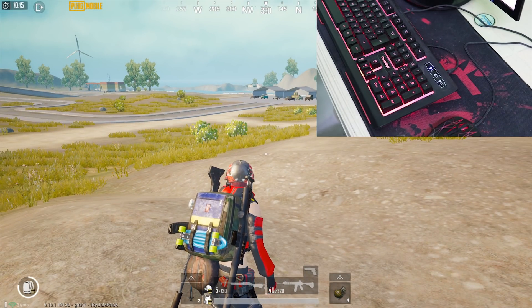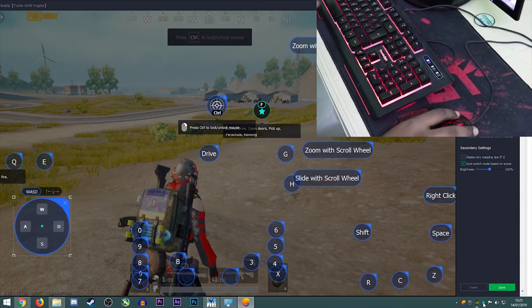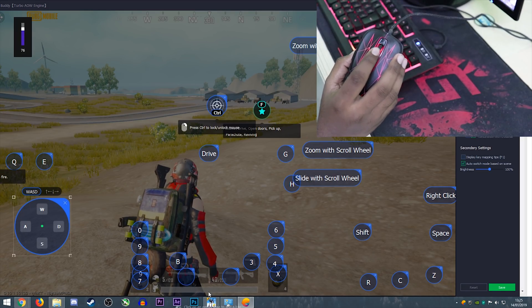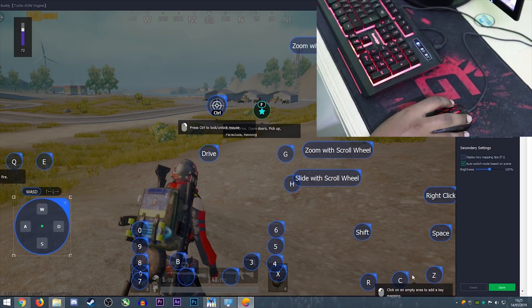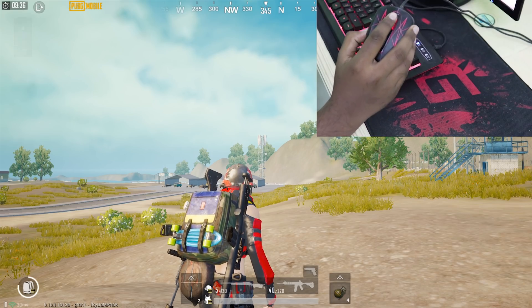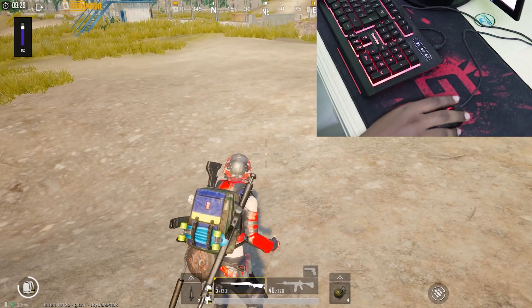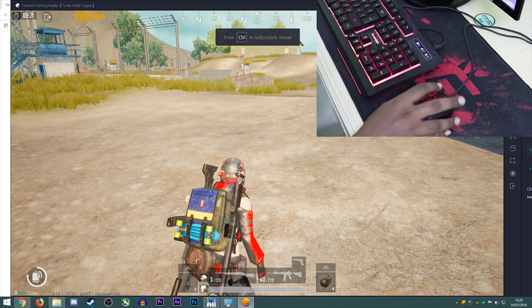Now, what if you don't have a mouse with programmable buttons? For switching guns, go back to key mappings, click on gun 1, and scroll the mouse up to assign scroll-up for gun 1. Then click gun 2 and scroll the mouse down to assign scroll-down for gun 2, then click Save. Now if you scroll up you get gun 1, scroll down you get gun 2, and scrolling back returns the gun. This is how to map keys when you don't have programmable buttons.